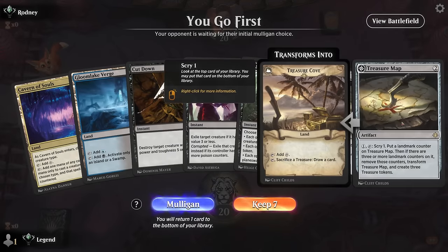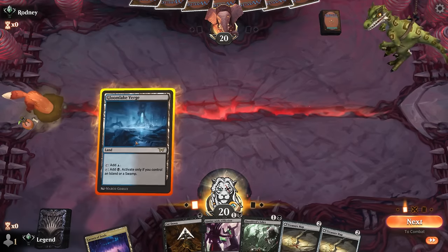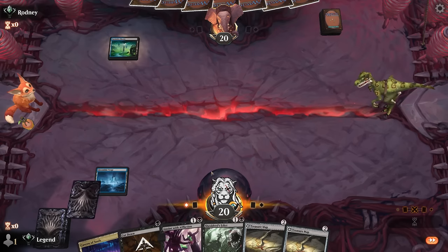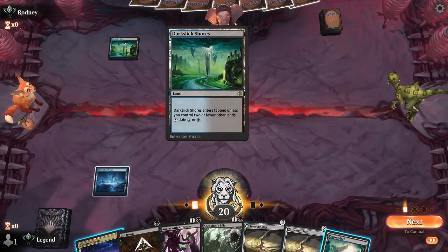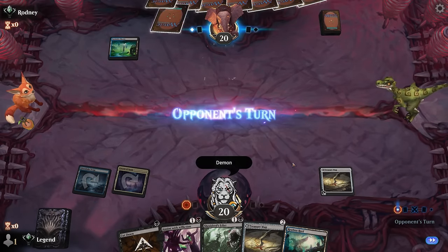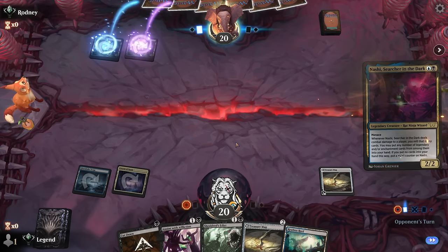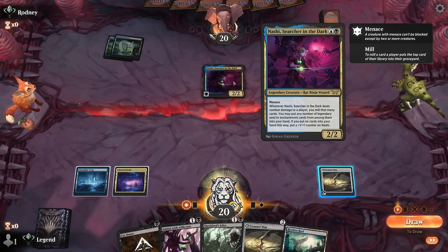We're on the play — hand seems functional with double Treasure Map for late-game advantage and some removal. I didn't notice we're out of black mana though, so I can't actually cast any of my removal spells. Restless Reef would address that, but now that we're up against blue-black I'm happy enough just playing the Treasure Map since I'm not worried about needing answers right away. Maybe a sketchy keep in hindsight, although with double Treasure Map we can quickly find what we're looking for. Opponent has Nashi — so more of a rat deck it seems.